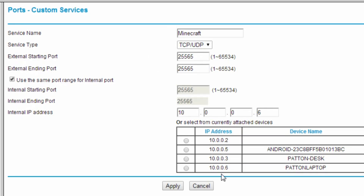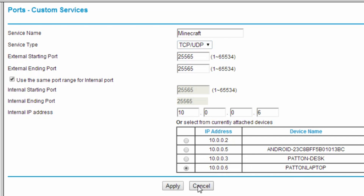Here are the settings you need. For the service name, type 'Minecraft' or 'Minecraft Server' — whatever you want. For service type, select TCP/UDP, or your router might have an option that just says 'Both'. For your external starting port, you need 25565, and for your ending port, the same: 25565. Then enter your internal IP address — mine is 10.0.0.6. My router has a list I can select from. Then go ahead and click Apply.